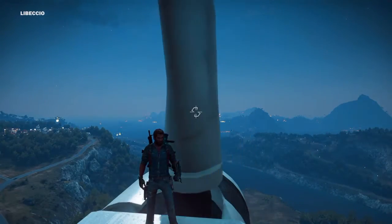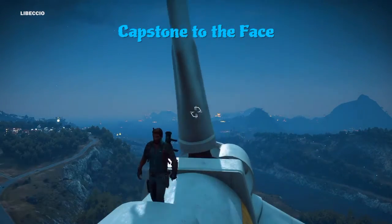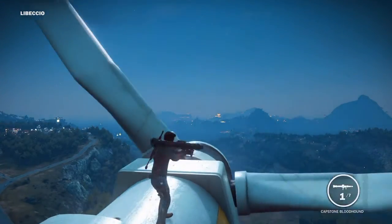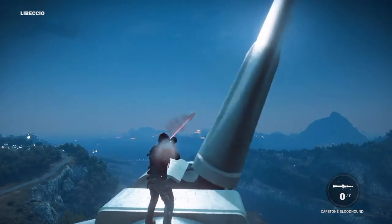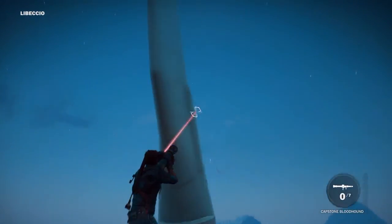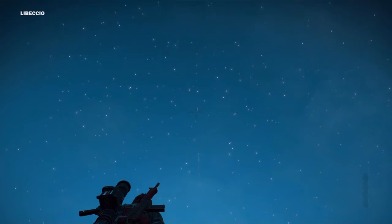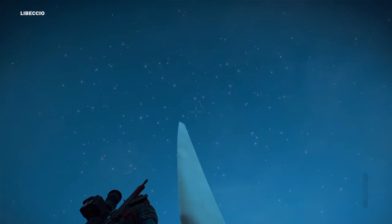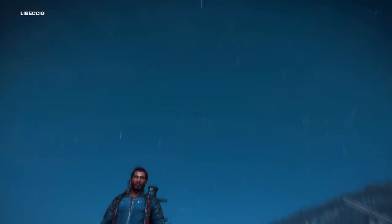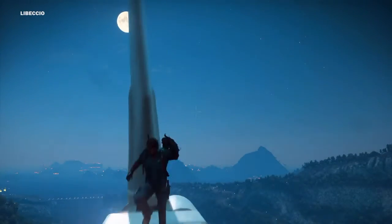Hello Power Maniacs and welcome to another challenge. This one is similar to the 'hit yourself in the face with a capstone RPG' challenge — click the link on screen to see that one. Basically what I'm gonna do here is I can't move from the same spot. I'm gonna fire an RPG out into the distance, then aim it up over our heads so it'll come back and hit the wind turbine we're standing on. The challenge is to align it so it hits the tower exactly.